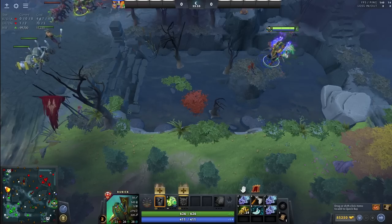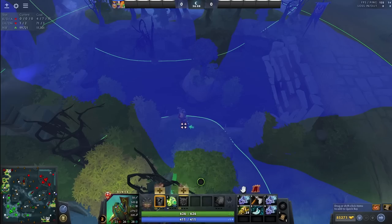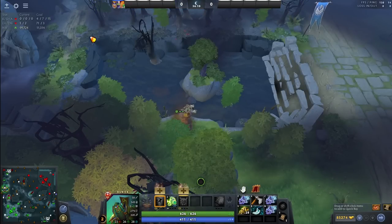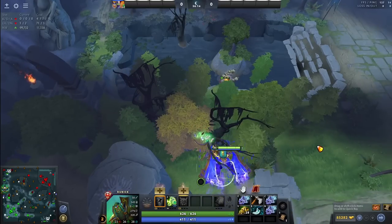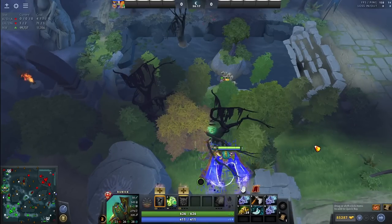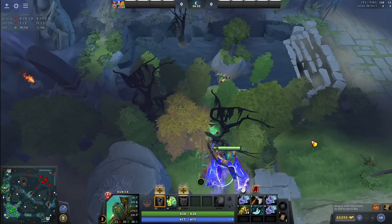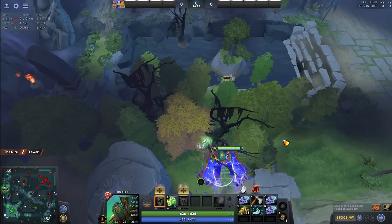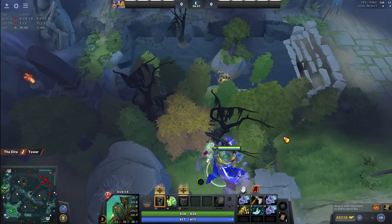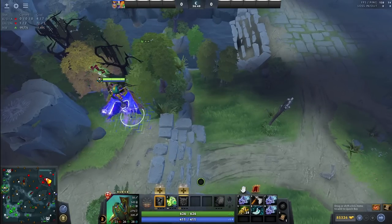The same situation applies if you play Radiant — literally the same warding spot. You see the bridge and you can even cut the trees over there if you want. You just prevent the enemies from stealing your experience. The best time for this ward in my opinion is around minute five, so you have like two minutes to prepare — you see the enemies, you know what's going on, and you prevent yourself from losing a lot of experience for free.